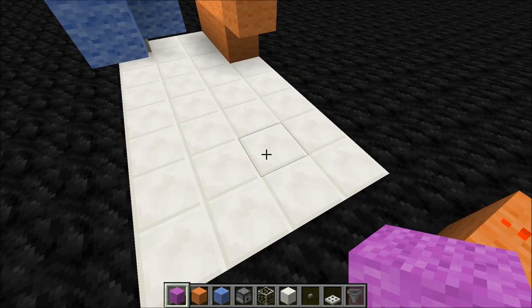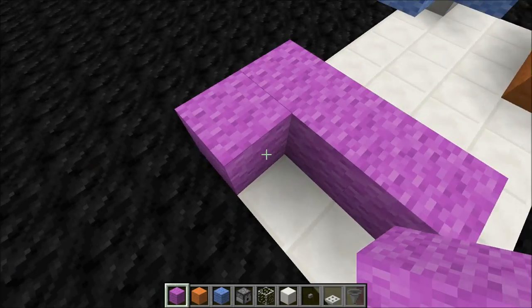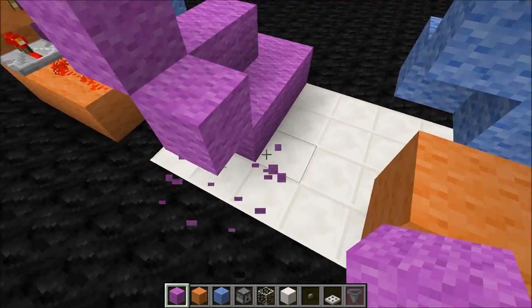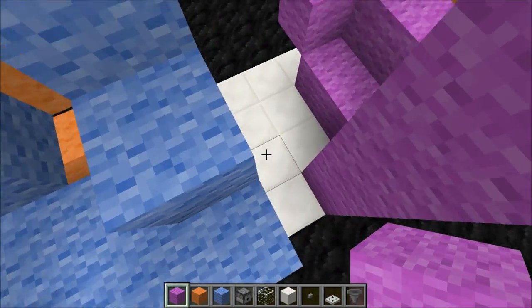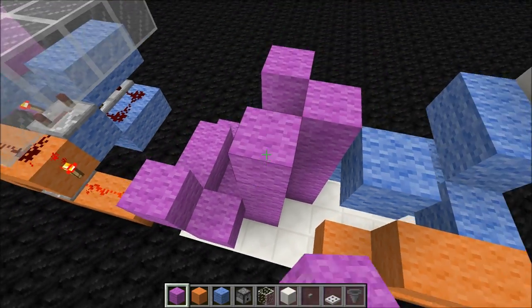For the magenta circuit, you need to place wool in an L shape like this, then go up one here, place, and then up one, and then down one. Then you will need to place blocks up like this, and more blocks up like this, and more blocks up like this.